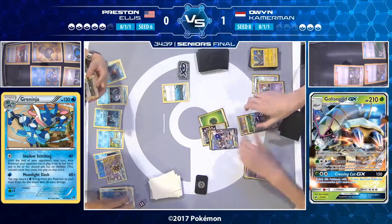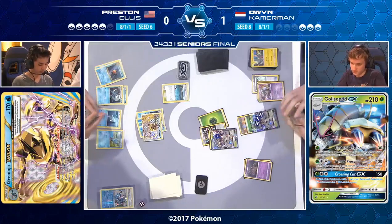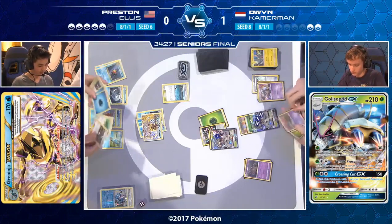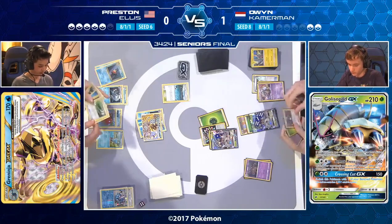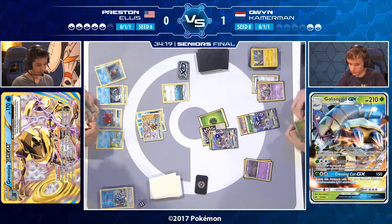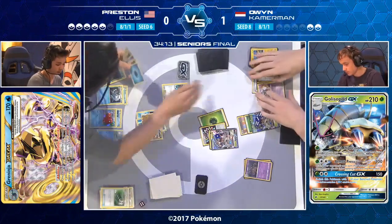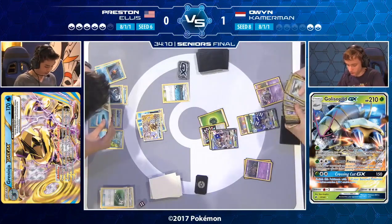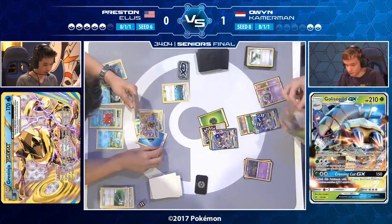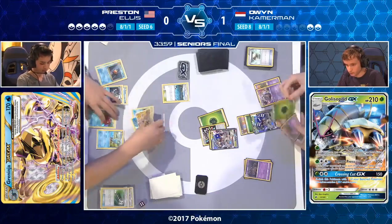Another Field Blower comes from Preston — that's number two, with two Floatstones now in Owen's discard pile, as Preston just confirmed. Preston found the Field Blower just in time. He's promoting Octillery and using another Giant Water Shuriken — but a Guzma comes in from Owen, as we said. The Trashalanche Garbodor can't retreat unless Owen has Guzma, and Owen knows he does have it. There's the Guzma — the Trashalanche Garbodor is now active for Owen. Preston is wondering if he can evolve another Froakie, checking if there are more Frogadiers left in his deck via Evo Soda.